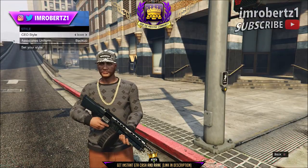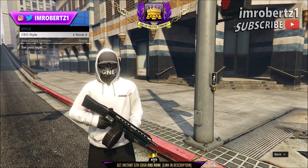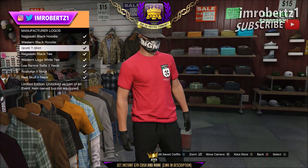Once you load online, wait a couple of seconds, then hold down Select, go to SecuroServe, CEO, Management Style, and select Outfits to None. You should have the Villain outfit. Now go to any clothing store, go to Tops, and pick any t-shirt. You should have the ripped glitched half hat.